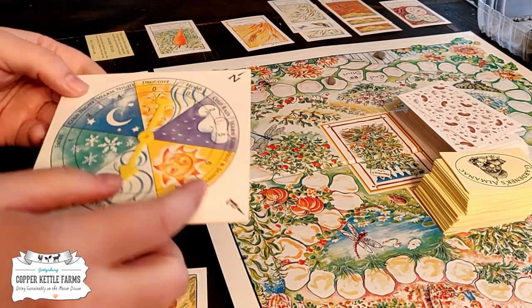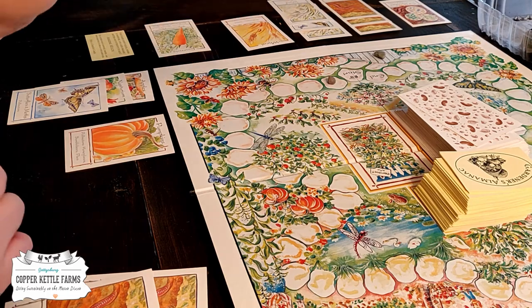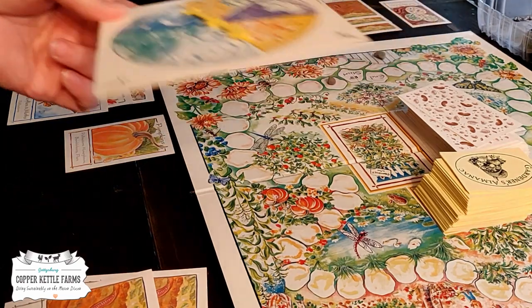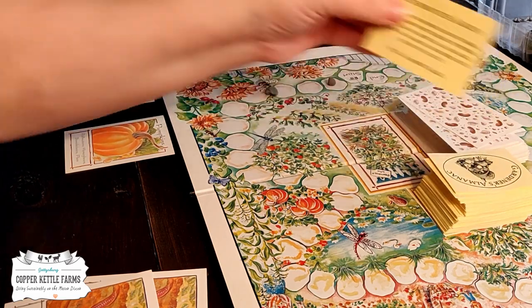My turn. Six. Hold it upside down — it spins better. The spinner is kind of wonky on this. It's at four. So I'll take my rock: one, two, three, four. Pick a garden card.